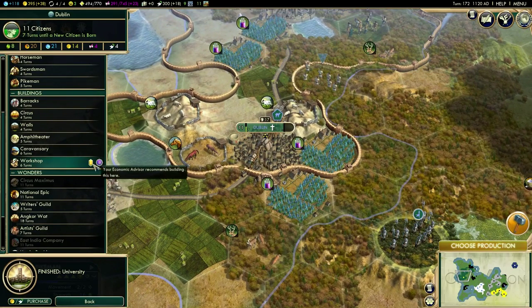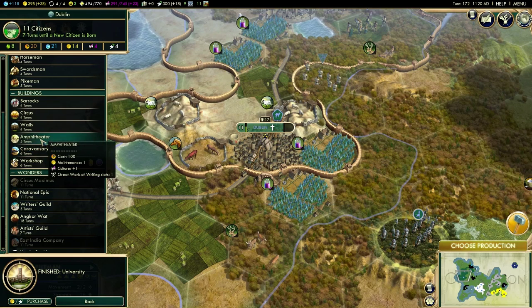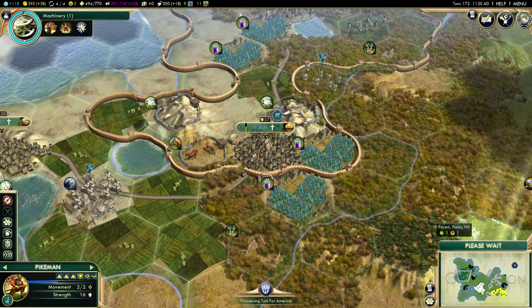Where can we do production? In Dublin — what are we going to build there? Let's go for the circus, let's get the happiness up while we can. Let's go for another turn.